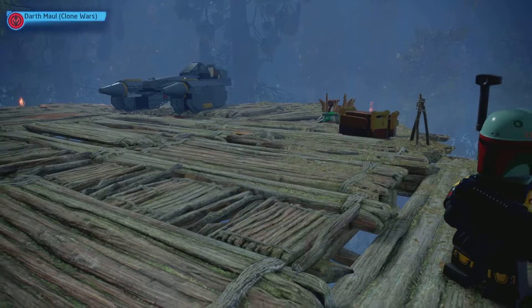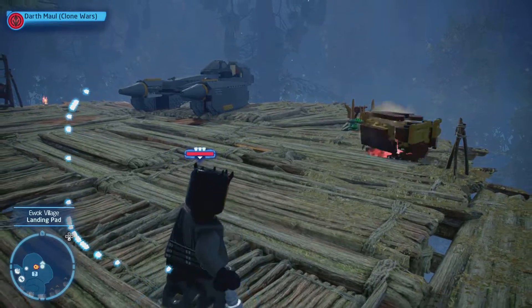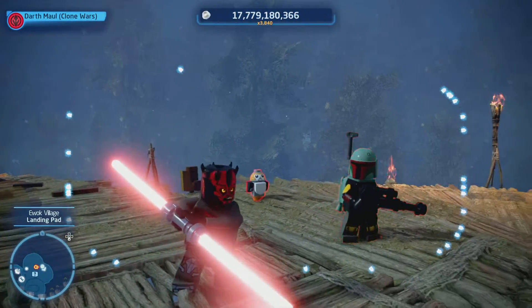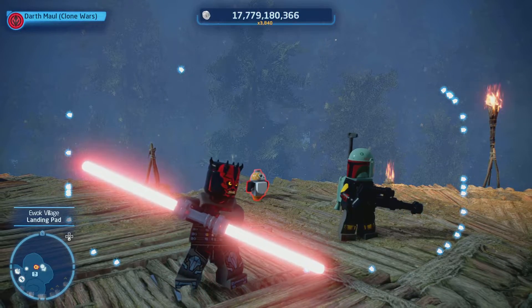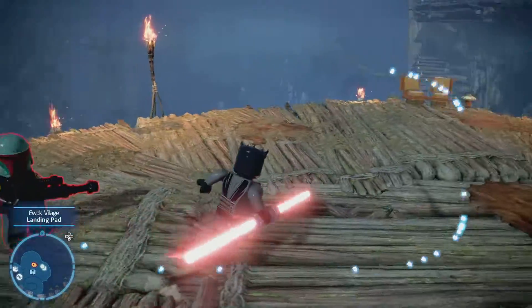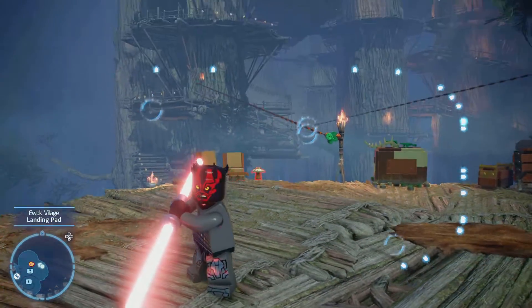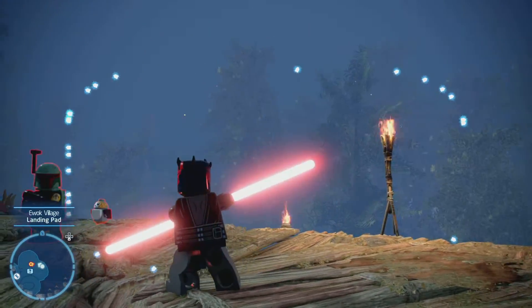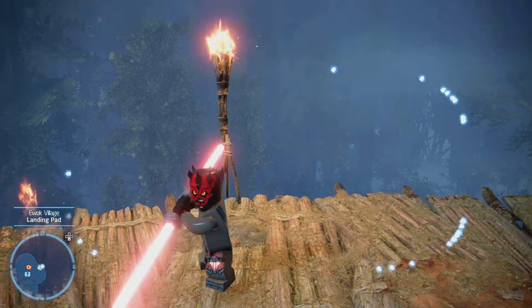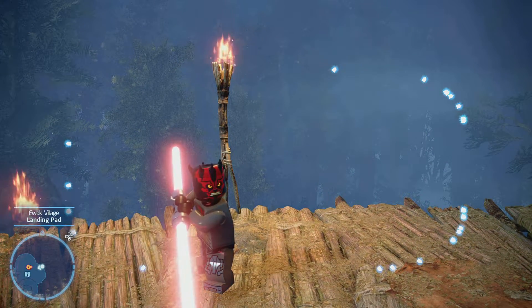We have Darth Maul from Clone Wars. I want to pull up the lightsabers. That's interesting. So in the Force Awakens one, he had two lightsabers. I guess in this one, he's just the one. Pretty sweet design. He looks like an android, which I guess makes sense that his legs got chopped off.